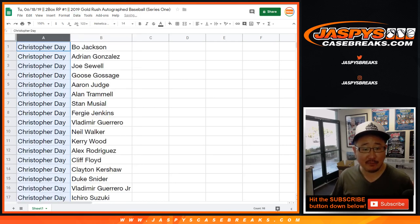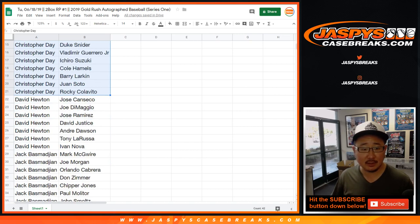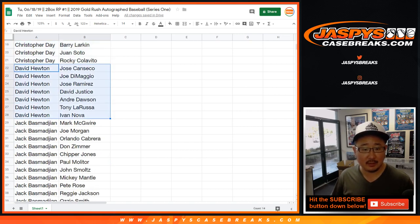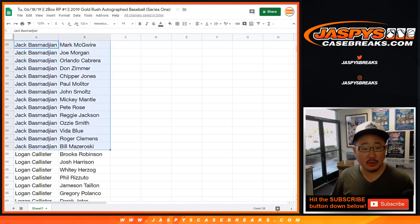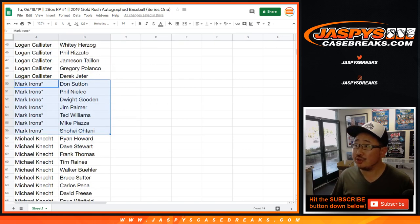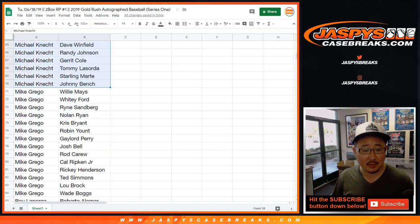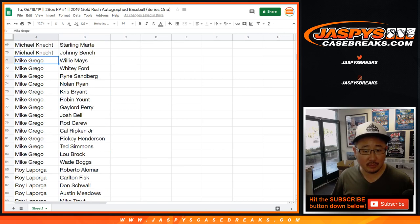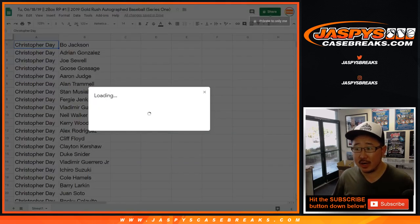Now let's alphabetize by your first name. So Christopher Day, you got a huge chunk of players there — Bo Jackson down to Rocky. We got David Hewton, Jack B., Logan, Mark Irons, Michael K., Grego, Roy, and Stephen K.